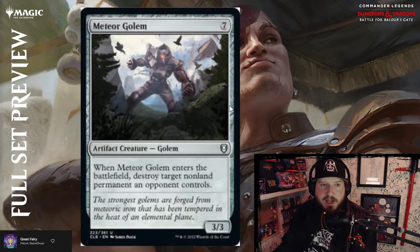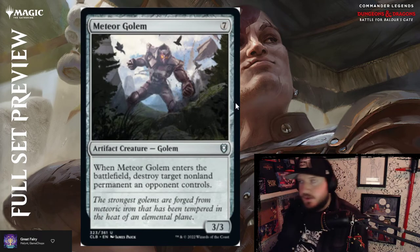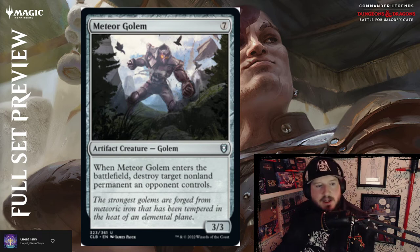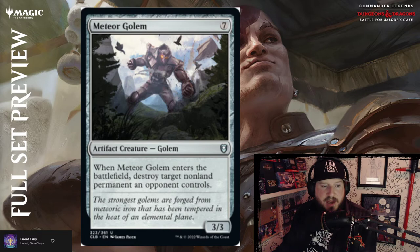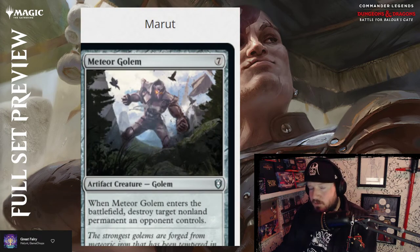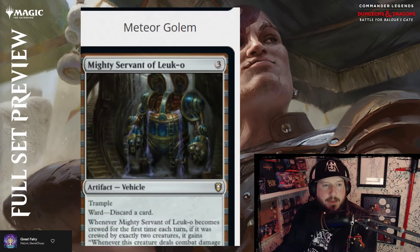Meteor Golem — good reprint there. You get a 3/3 artifact creature Golem; when Meteor Golem enters the battlefield, destroy target non-land permanent an opponent controls. When it arrives, something dies — a decent card, though nobody really plays it.